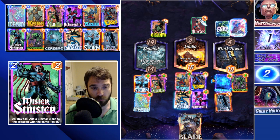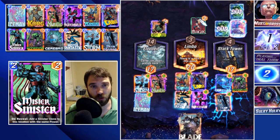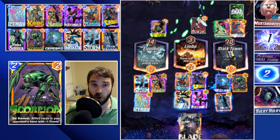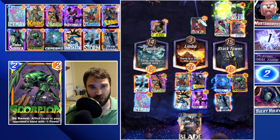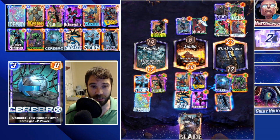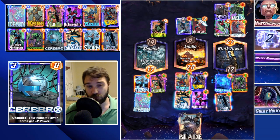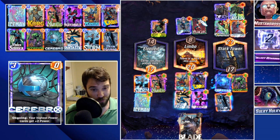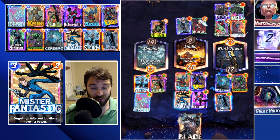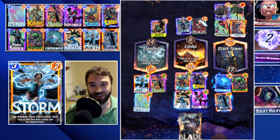Blue Marvel becomes a five-power card because it gets the Cerebro buff as well. We anticipate Hella — that's all they have left in their deck between our Cable steal. Yep — there's Sword Master which discards a card, Death, and Black Cat — that's all they had discarded. With Blue Marvel we're able to overcome their power on the left and in Limbo, though not quite in Stark Tower. Mustang Ross — thank you so much for not being a bot, very good game!